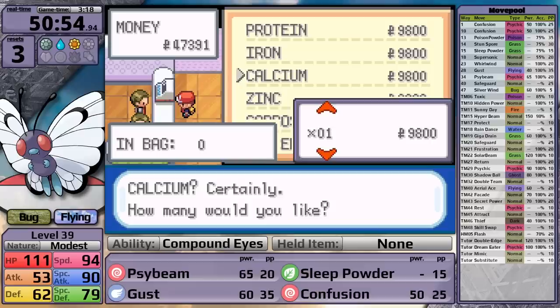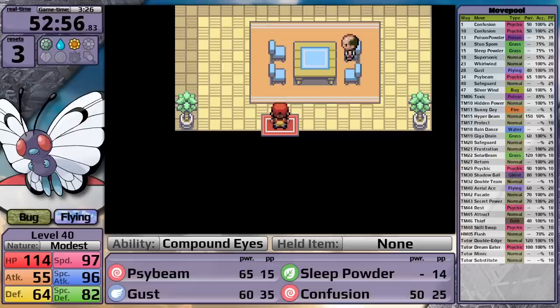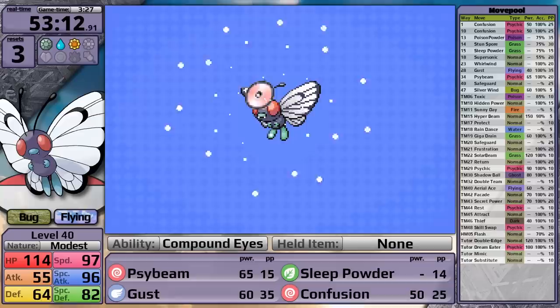I buy Calcium for Butterfree to raise its special attack effort values, and now I am ready to pick up one of the best TMs for my Butterfly - that is Psychic in Saffron City. I teach it in the place of Confusion, and with that I am off to Pokemon Tower to defeat the rival.